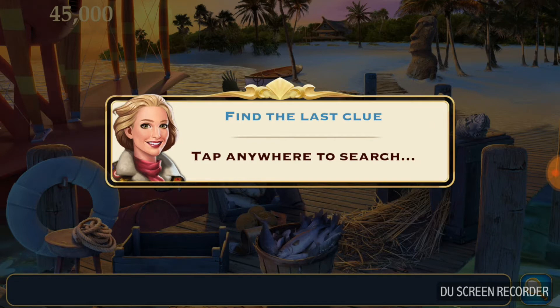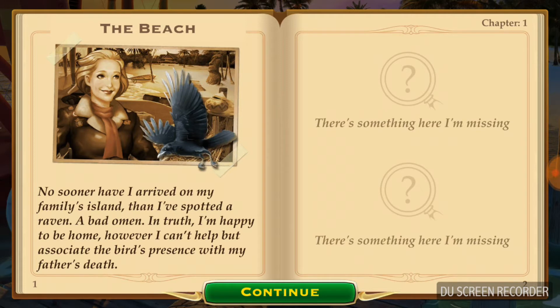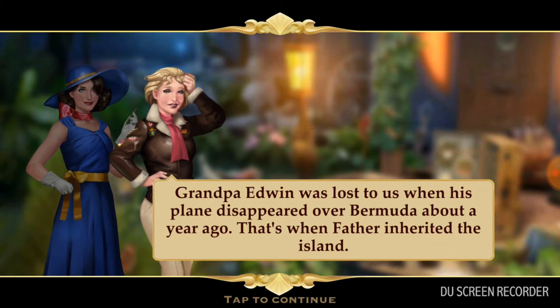Find the last clue — tap anywhere to search. Raven — raven is a kind of bird. In the dialogue: 'No sooner have I arrived on my family's island, I've spotted a raven.' Raven symbolizes bad luck, like a bad omen. Sometimes in the game you can learn new general knowledge, like the fact that a raven symbolizes bad luck.